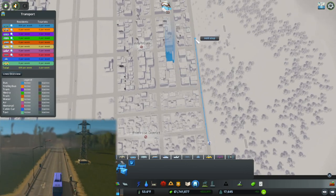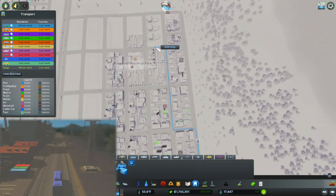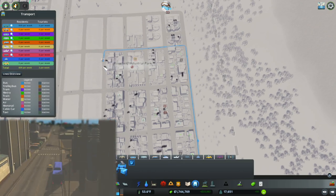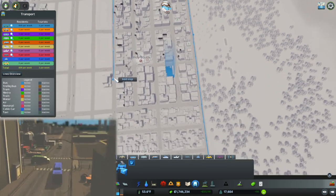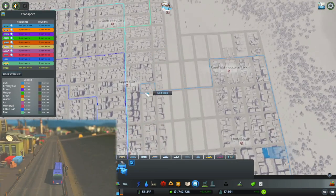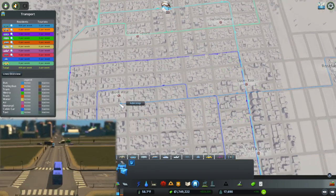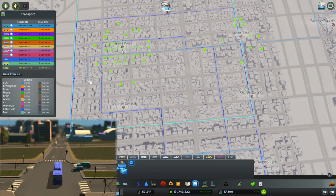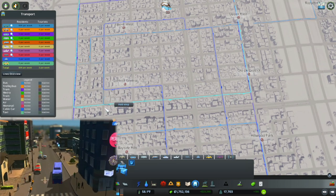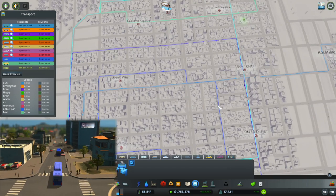There we go. Probably here would be a good next stop, then I'm going to let it come across — maybe straight across from there. Just let it run straight down in between these stops. Oh, if only that would have been so nice. And then let it — ugh, I hate how tight that is.